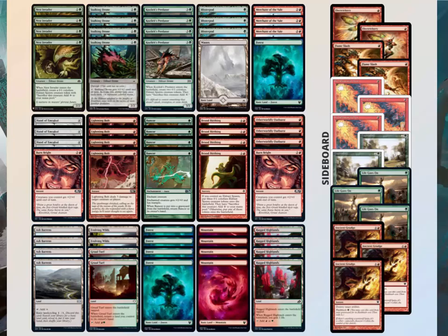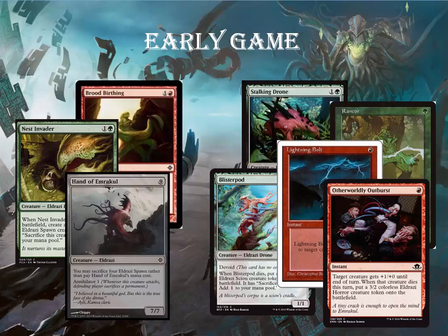So how do we play this deck? In the early game we have two options: the combo option or the more aggro option. The combo option is dropping Hand of Emrakul on turn 3 — if the opponent doesn't have removal they're usually going to lose, because while Annihilator 1 isn't as much as Annihilator 2, a 7/7 on turn 3 that makes the opponent sacrifice a permanent each turn is powerful. We would need a Nest Invader and Broodwarden, or two Broodwardens. The aggro route is playing Blistering Pod, Stalking Drone, Nest Invader, using Lightning Bolt to kill early drops, and using Otherworldly Outburst before blocks to create bigger blockers and Rancor whenever possible to get in for free damage.